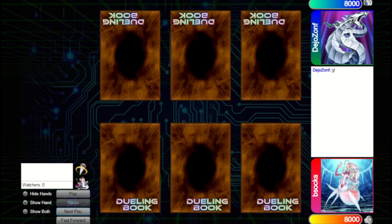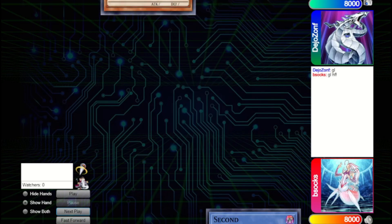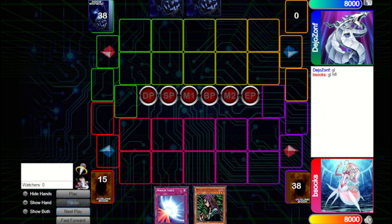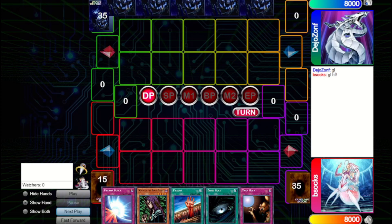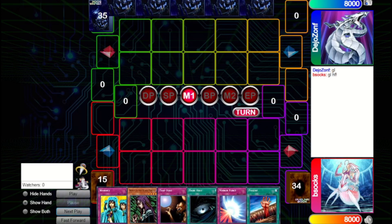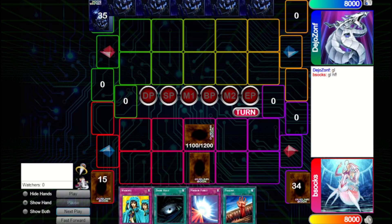We've got a game against Deo Zompir, a very active duelist in these retro formats — always great to feature them on the channel. We're on the Masked Control deck and we do win the Rock Paper Scissors, so we'll be going first. This is a pretty great hand: Witch plus Trap Hole is very nice, and we've got Mirror Force for later and Fissure to deal with whatever monster our opponent brings out. The best move is just to set the Witch, set Trap Hole, and pass.